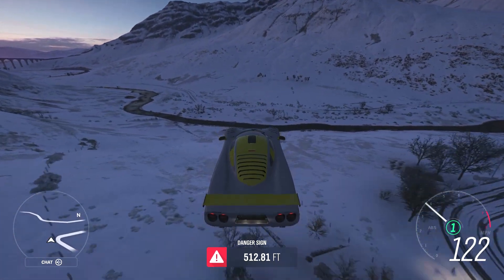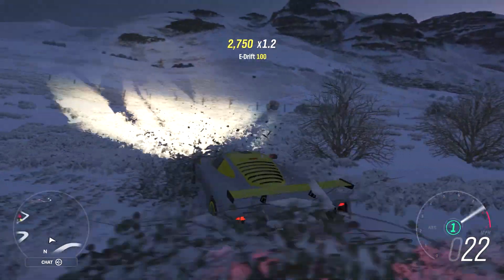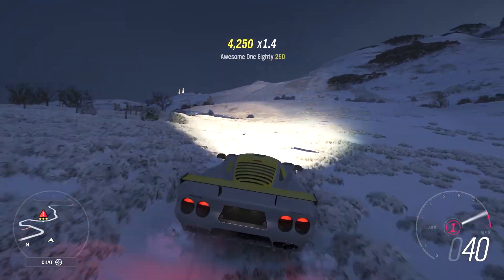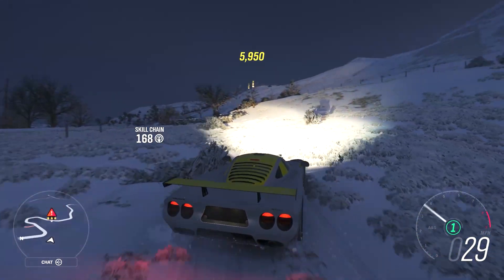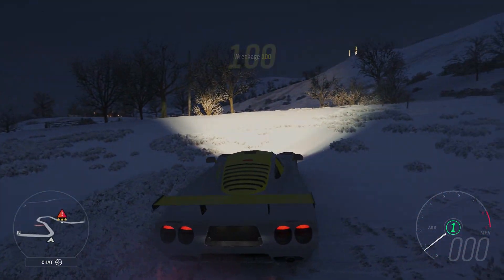There we go — 652.35 feet. Now it's not nearly as far as I've gone on that jump. The winter conditions have something to do with it, plus I'm in a crappy snow car — the Mosler — but I used it because everyone has it, or it's really easy to get off the auction house. But there you go, both ways you can do this. Like I said, this one is kind of a pain, but you'll get it down. See you guys.